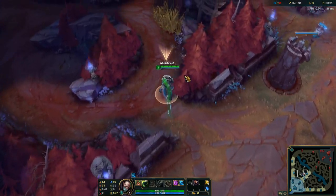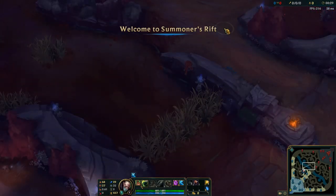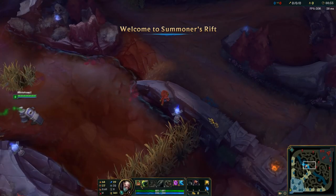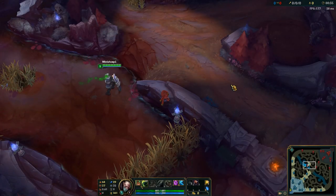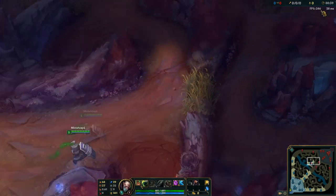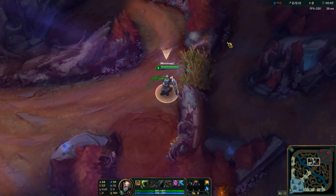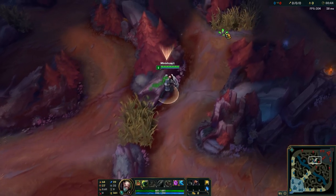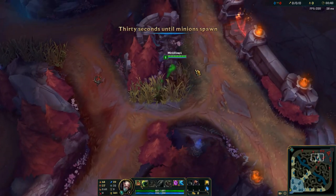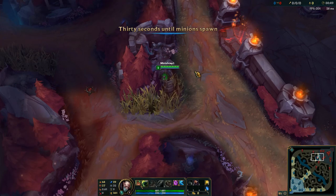So what are the matchups that a Singed player generally looks to proxy level 1 in? Those matchups are going to be hard matchups that you can't lane versus very well — matchups like Jayce, Quinn, Gnar, Teemo, Kayle — anything that's ranged and can really just auto attack you at level 1. Those are matchups that you generally look for the level 1 proxy in order to avoid going against.